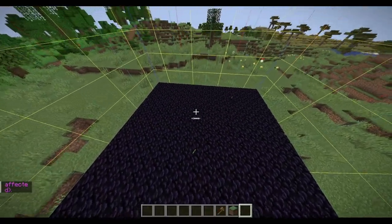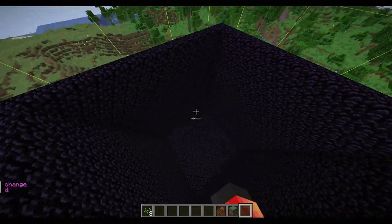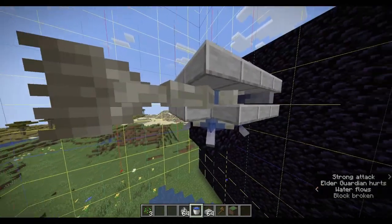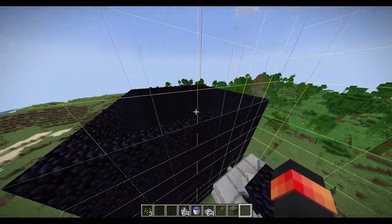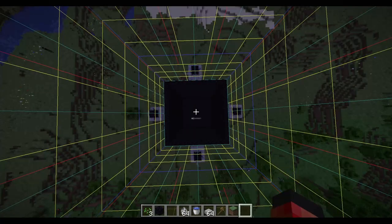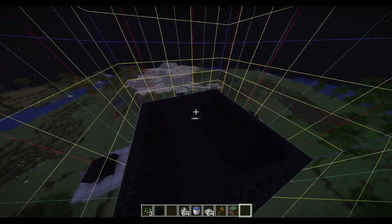We are going to start off with an obsidian floor. And now we've got some walls. And we've got elder guardians in here — I need to shift that a little bit so that it fits — but these guys should give anybody inside the prison mining fatigue. And now we've got a second one in, the third one. And now that we have all four turrets, we are going to focus on the other parts.